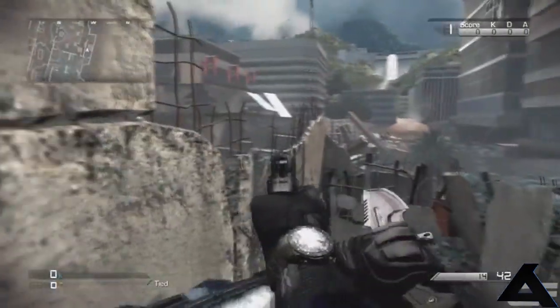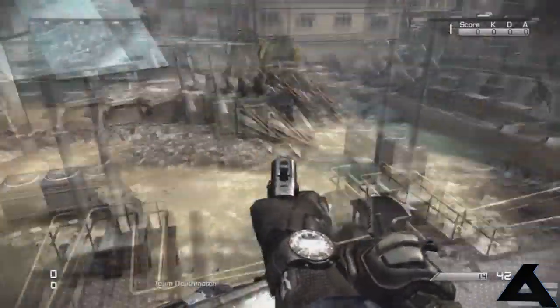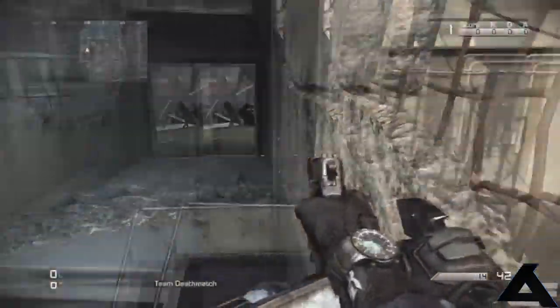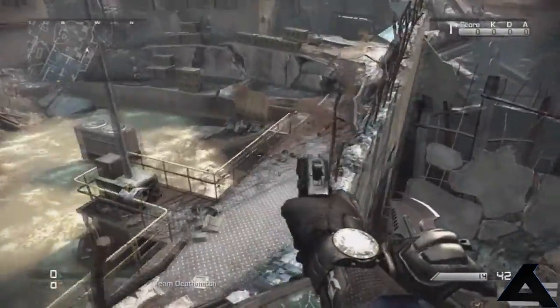For this next spot it's on Flooded and you're going to make your way to this area of the map and do a strafe jump just where I do, and you should land on top of this barrier. You have a very good line of sight, which is also good for infected as no one will know you're up here.